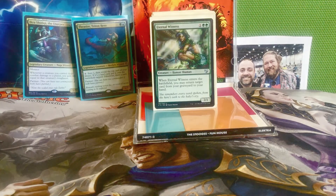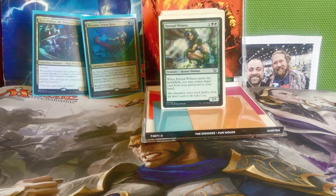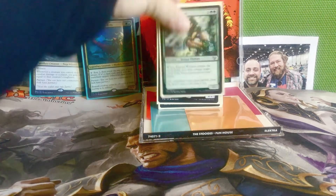Next is Eternal Witness — one and two green for a 2/1 human shaman. When it enters the battlefield, you may return target card from your graveyard to your hand. Pretty much a staple in any green deck — Eternal Witness should definitely go in any green deck.